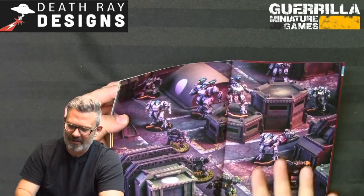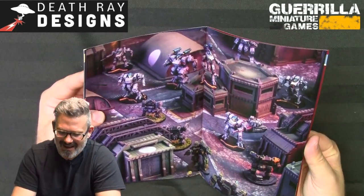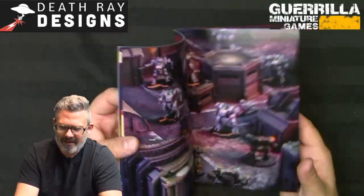The game ends after the fifth turn — total victory points are counted. If tied, play a sixth turn, after which the game ends even if still a draw. Those are the core mechanics. The rulebook also has a color section showcasing new corporate HEVs, which I think look fantastic.